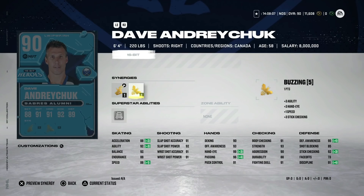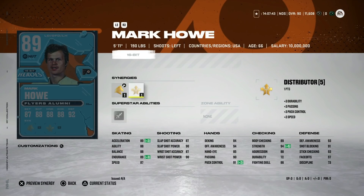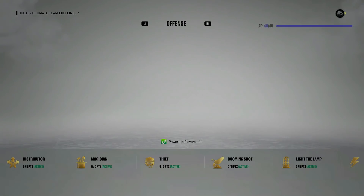We've also got the 89 overall Mark Howe on the back end, and this actually isn't bad at all. 89 speed and acceleration for a defenseman is not terrible in the current landscape. He also has 89 body checking and fine defensive awareness. This one is actually sneaky okay. If you're on the lookout for another defenseman and the price falls, I'd still rather have Larry Murphy, but if you're looking for a left-handed defenseman, Mark Howe could do it.